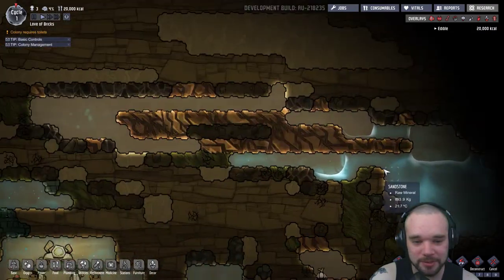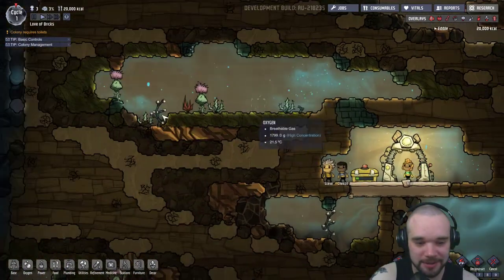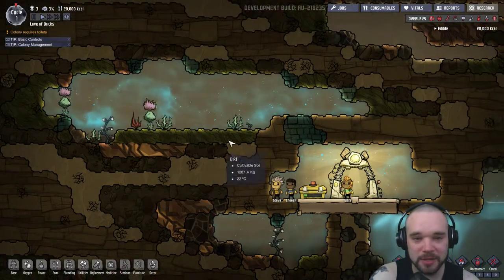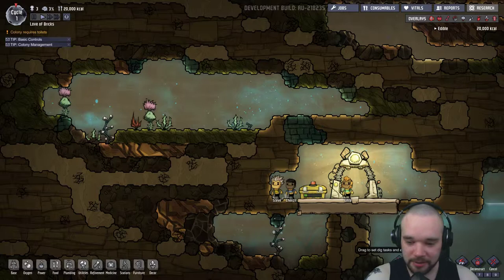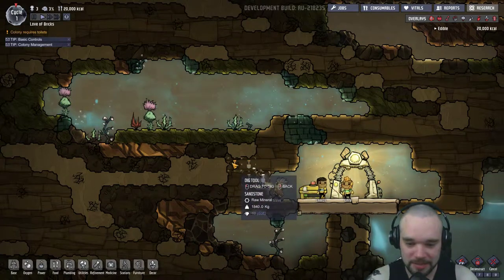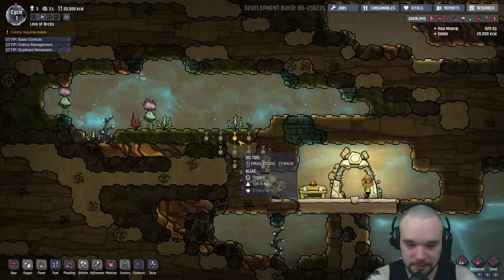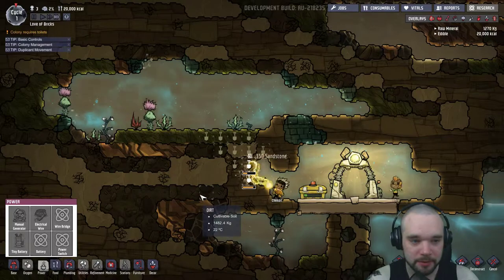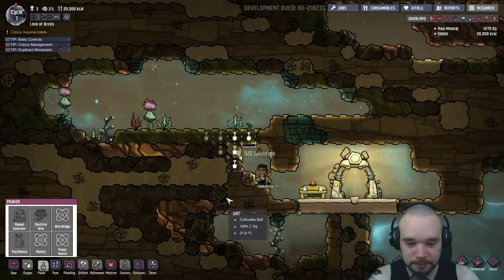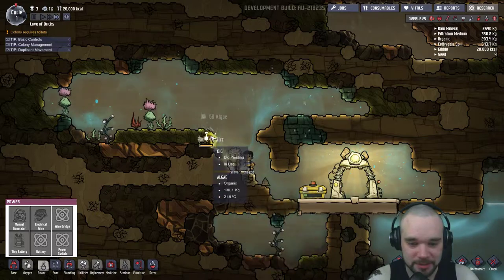All this water, loads of copper ore, loads of oxygen up here, loads of algae - this is what we need to get started. Let's jump in by digging a little stairway up here. Nope, wrong one - there we go, forgot all the controls. Go on guys, dig, dig like your life depends on it, because it actually does.